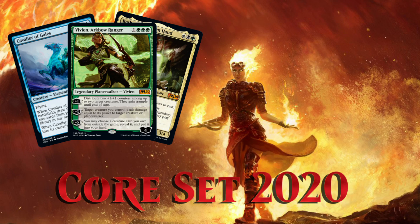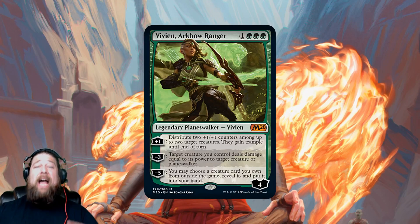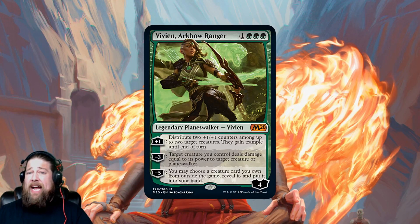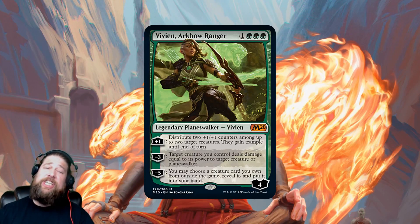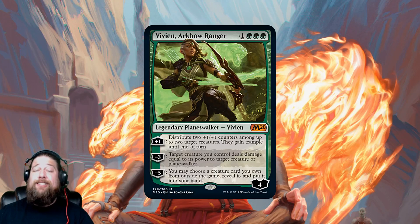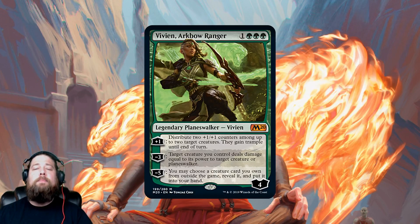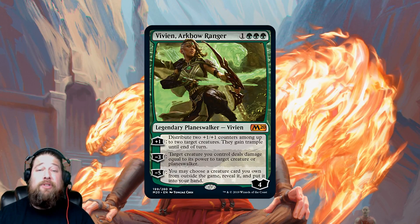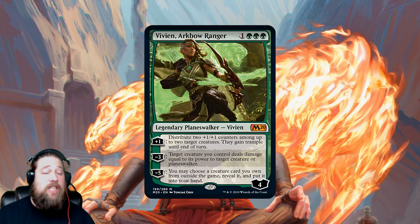Let's talk some Core Set 2020, starting with our last Planeswalker from the set — Vivian Arc Bow Ranger — and I think it's actually a pretty good one. Four mana with triple green, which is a bit of a concern, that is a strict mana cost, but you get four loyalty.